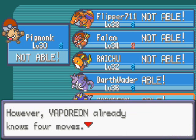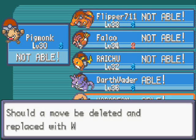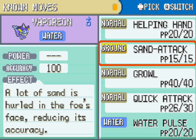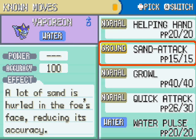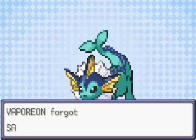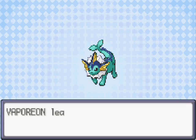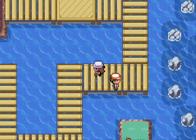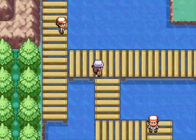Darth Vader can learn pretty much everything — Darth Vader can even learn Water Pulse. But here's the thing: Meowth was the one who knew the HM Cut, and since I replaced Meowth with Vaporeon and put Meowth in the PC, I had to teach Cut to Darth Vader instead. I'm getting rid of Sand Attack since I won't use that. So Darth Vader now knows Cut, Meowth is on the PC, and Vaporeon is our new team affiliate.